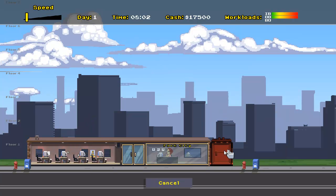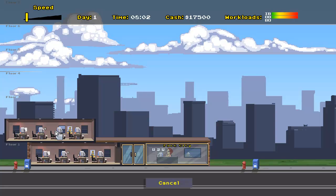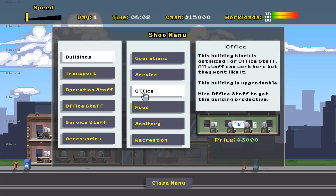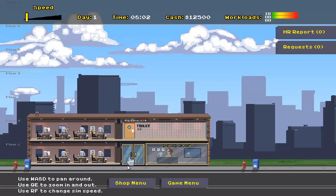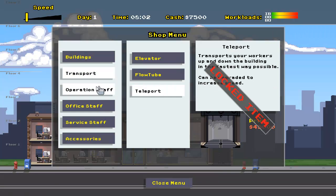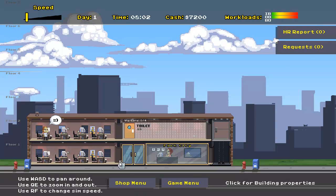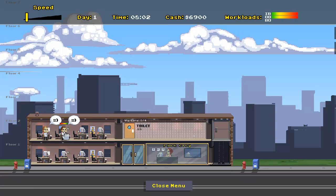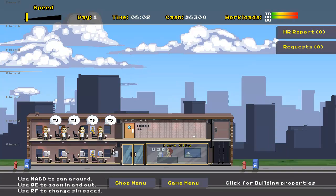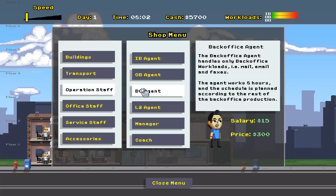We probably want to set up an elevator on one side — though we only have one floor right now. Let's put another operations area right here, and then put in a bathroom area for sanitation. Now we can put an elevator in on the right side, because we need a way for them to get between floors. We've got an elevator and still have $7,500 remaining. We've got to hire staff — so five-sevenths inbound, two-sevenths outbound. This is inbound agent, obviously. The price is $300 each, so let's hire five inbound and two outbound.